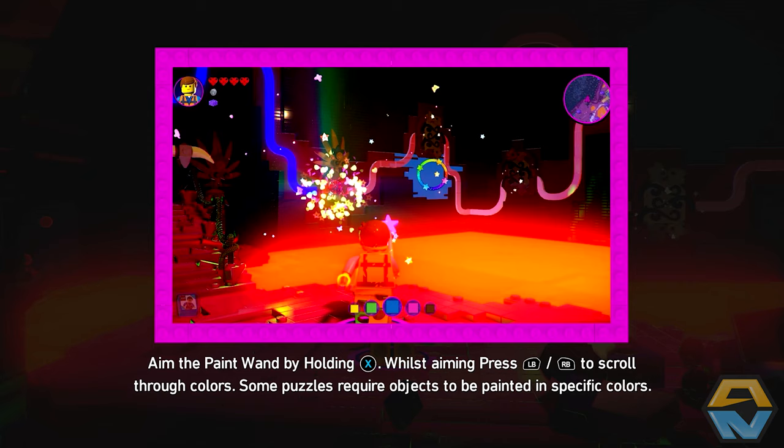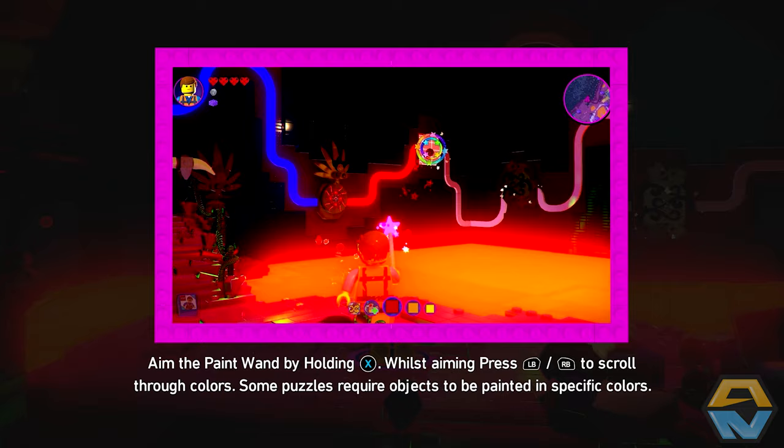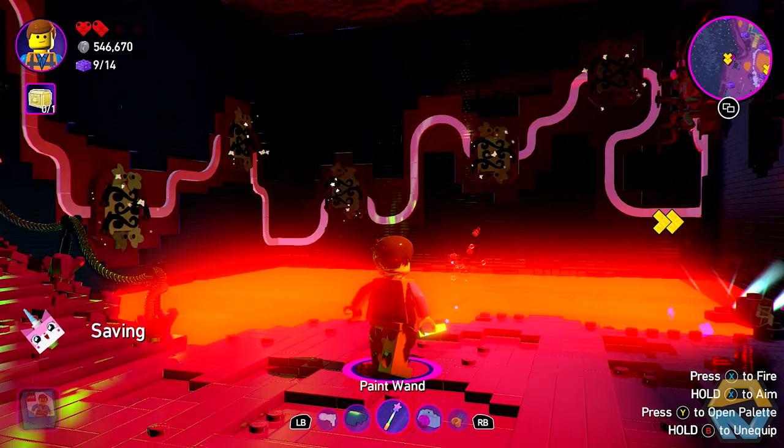Aim the paint wand by holding X whilst aiming. Press enemy to scroll through colours. Some puzzles require objects to be painted in specific colours. Okay, thank you. I get it.